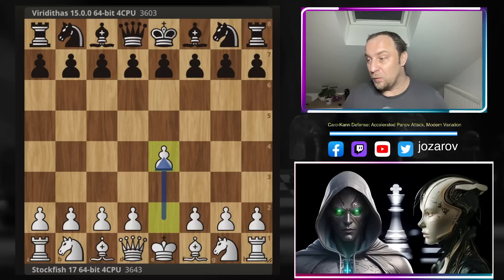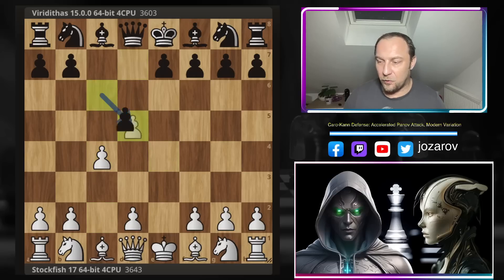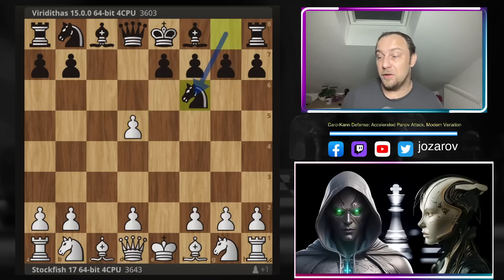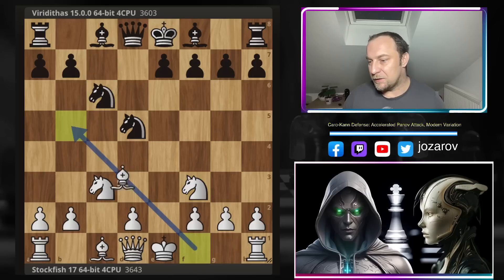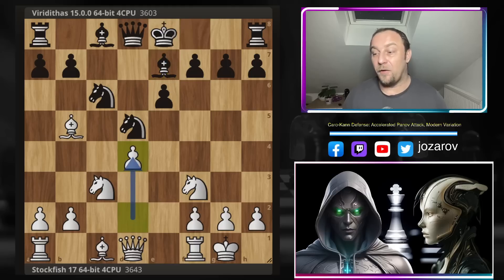With the white pieces, the fish opens with e4; c6 by Viriditas — the Caro-Kann defense. Now we have the accelerated Panov attack, delaying d4. After d5, c takes d5 or e takes d5, if the queen takes on d5 then the knight comes out with tempo via Nc3 and black loses a decisive tempo. So black continues with Nf6, wanting to grab the pawn. We get Nc3, Nf3, Nc6, Bb5, e6, and finally castling by Stockfish 17, Be7, and then finally d4.